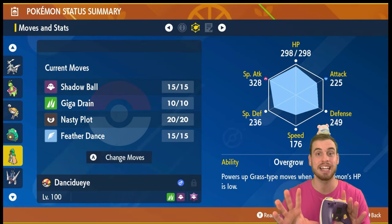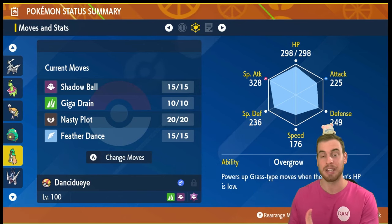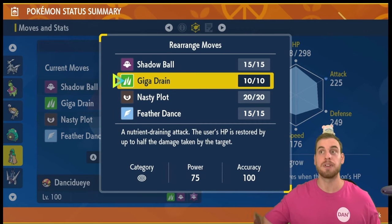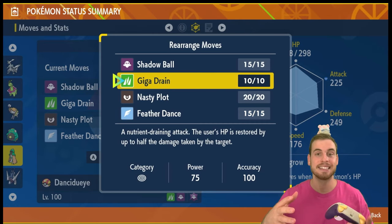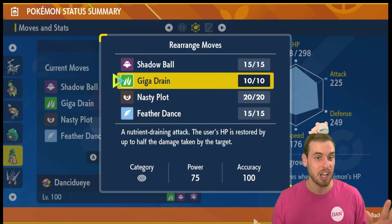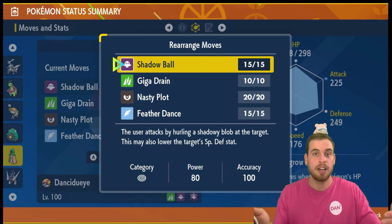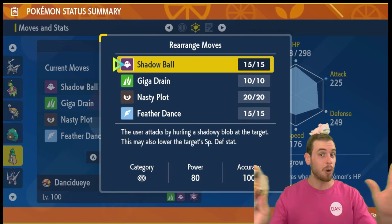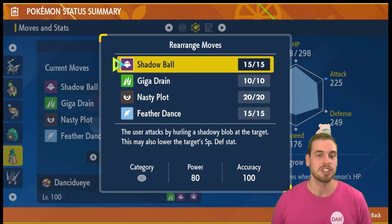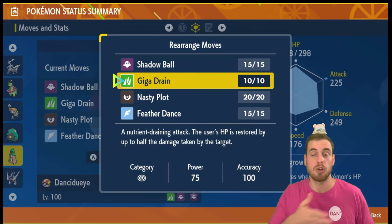The ability Overgrow is slightly optimal for this build because I am packing Giga Drain. When Decidueye is at one-third HP or less, its Grass-type attacks like Giga Drain do 50% more damage. Why Giga Drain? Because it recovers 50% of the damage it deals as HP, and that extra recovery makes it really consistent for solos in this raid. But it's not the main attacking move — the main attacking move is Shadow Ball. It does excellent Ghost-type damage, which is going to be STAB super effective. For Tera Ghost it's going to do a ton of damage. There's also a 20% chance it will lower the target's Special Defense by one stage, so I prefer it over Hex. Hex is perfectly fine, and if you're going to use this in group raids you can pack Hex.